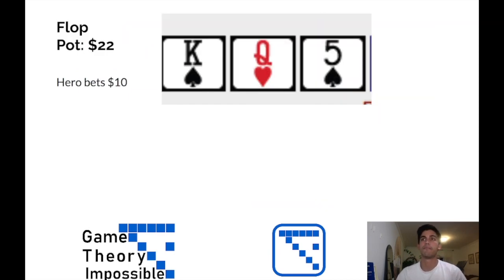With $22 in the pot, the flop comes king of spades, queen of hearts, and five of spades. When it checks to me, I throw out a continuation bet, assuming he's probably going to donk a fair amount if he has a strong hand. Even if he doesn't, he can certainly call with any one-pair hand. But we have a flush draw, and we'll probably be able to fold any one-pair hand out, if not by the turn then by the river. So we bet $10 — so far, not so crazy. Obviously, three high is not very good here. And now, small blind raises to $25.